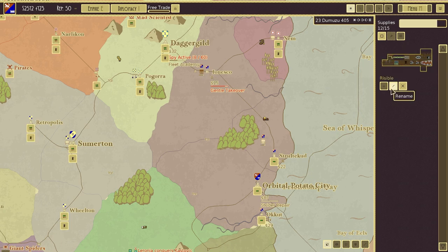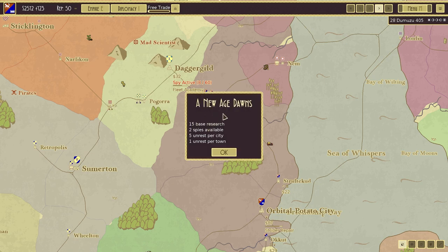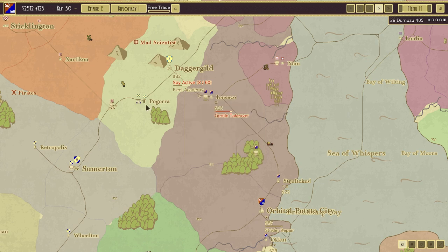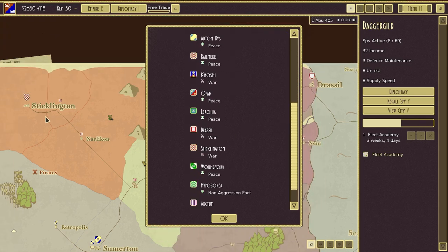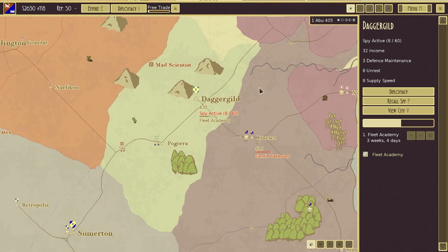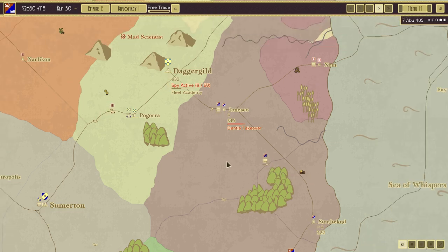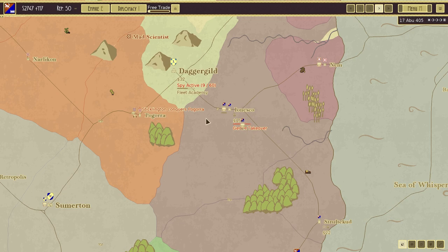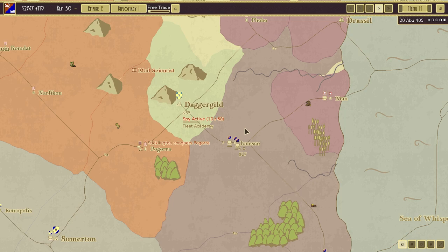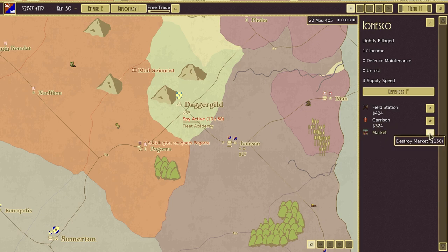A new age dawns — 15 base research, two spies available, five unrest per city, one unrest per town. It looks like Dagger Guild is at war with somebody else. Sicklington — it's like everyone is going for the jugular here. As soon as Chaos of the Skies arrives, which will be quite soon, we're absolutely going to go for it. This is where things are going to start to get dicey. Let's get a field station and garrison. Is there much unrest? There's no unrest anyway. Let's get a field station.